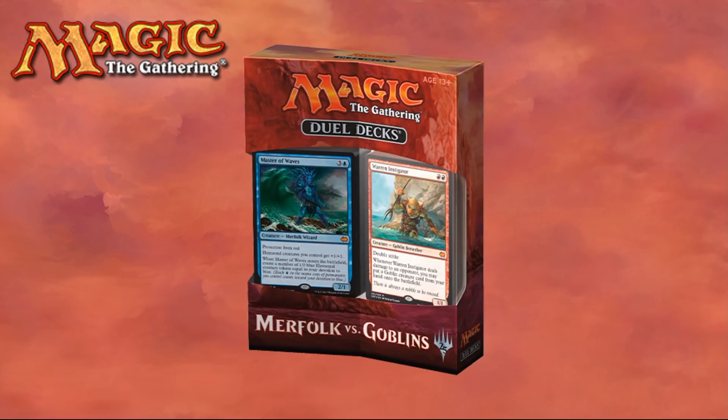Quickly before we get started, if you check out the description below, you'll find a few ways to help support the channel, one of which is our Patreon page. We just developed a new classic art treasure token, so check out the link if you're interested. You'll also find some Amazon product links below — if you make any purchases on Amazon through those links, we'll get a small percentage back. And FlipSideGaming has provided a promo code for our viewers; you can pre-order Iconic Masters there.